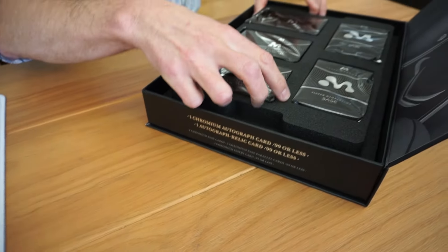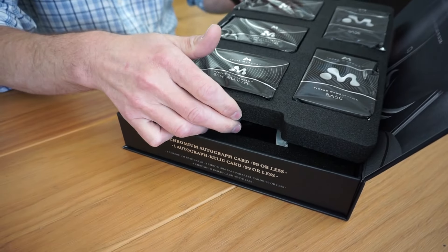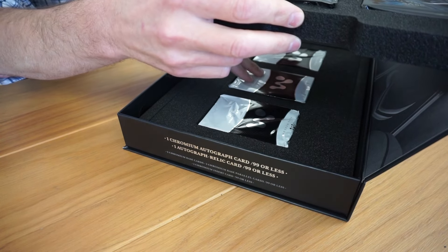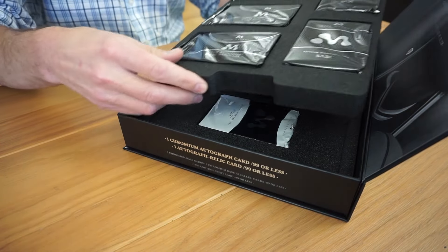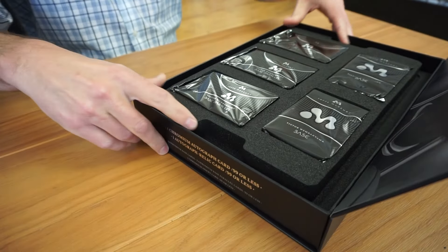So the top ones are all the base cards — that's good. Then the bottom ones, those are your big boys. That's your big big one. That's your relic. That's an insert. Now these can all be one of them, or they could all be the one-of-one. They could be an auto too, which is one.